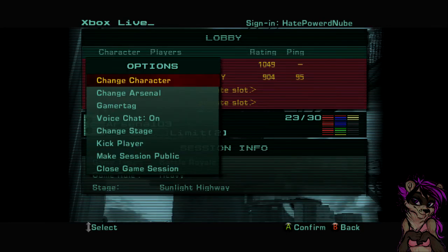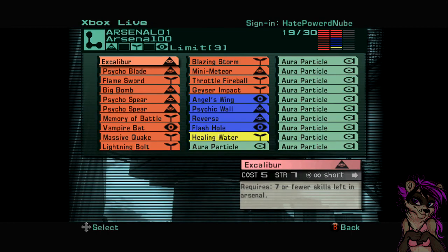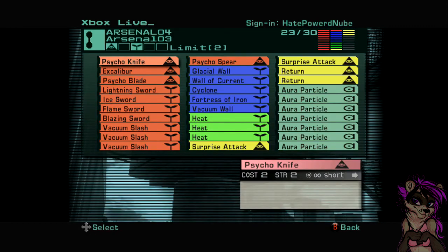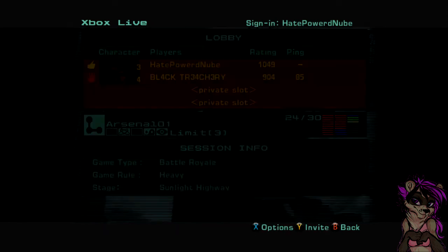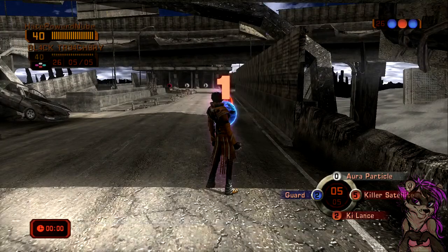Alright, hello. Ian does not know this - that's who's in my lobby right now. Black Treachery is my brother. Ian doesn't know this, but right now I am actually going to put Ian up on the YouTubes in a duel to the possible death on Phantom Dust. I'm making sure that he can't hear me.